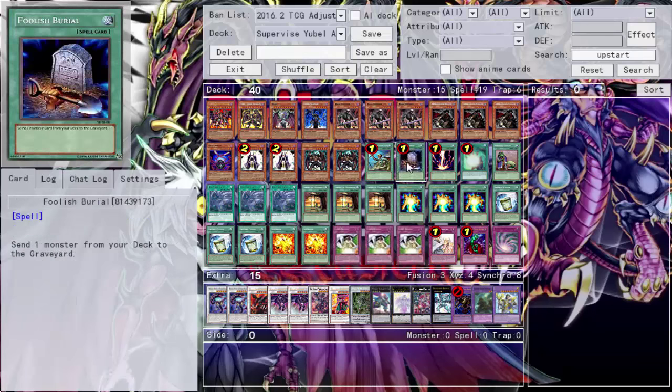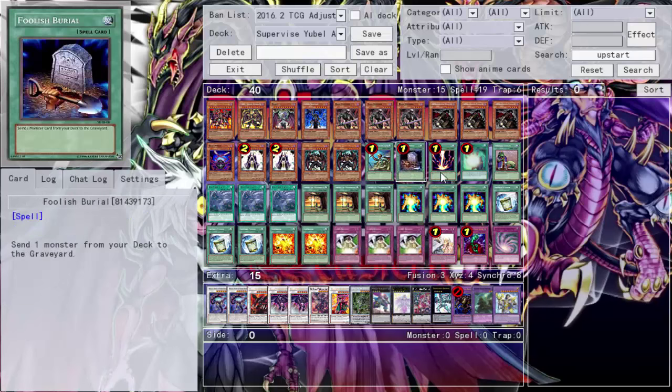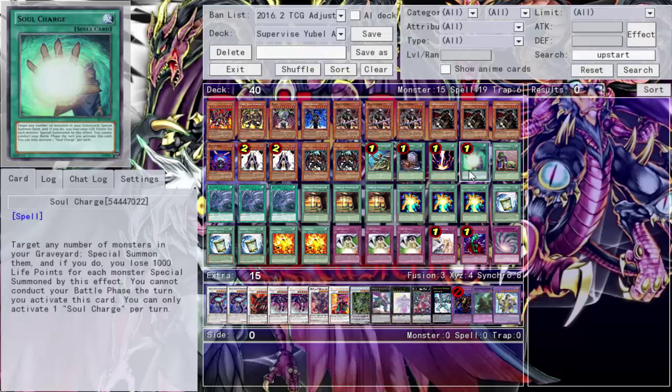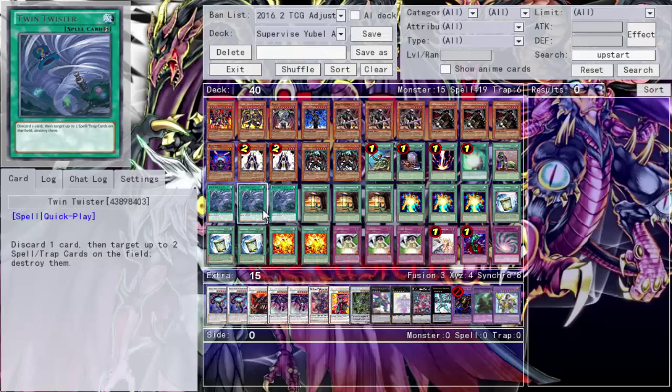ROTA lets you search for Dark Gruffer and Armageddon Knight. Foolish lets you send without having to get Armageddon Knight or Dark Gruffer. Regaki is one more card — just throw your Regaki in. Soul Charge is one more card — pay the life points and hopefully set up a very powerful field, enabling your plays in exchange for not conducting a battle phase.